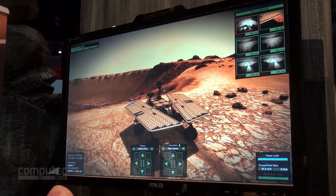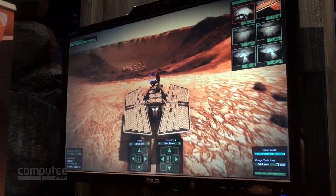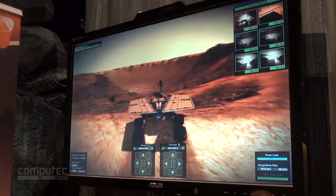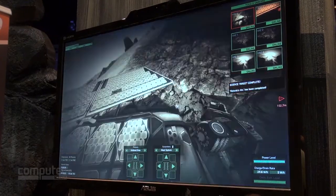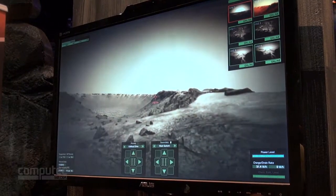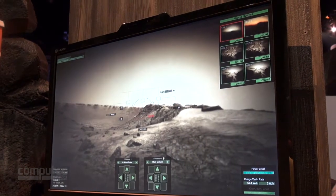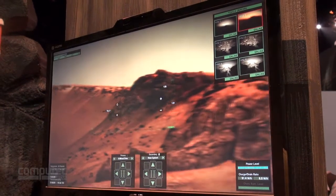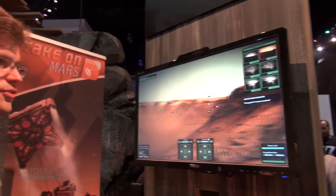The gameplay consists of performing science analyses, exploring the area, and taking photos. In front of me now is an explore target, which means I just have to drive up to it and assess what to do further. In the background you can see a photo target, so I'll switch to the rover's camera and using the radial menu switch to camera mode. You have to frame these points within the camera to make a successful photo — if it's off screen it won't count. I'll just put it here and photograph complete.